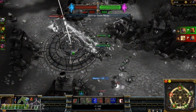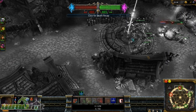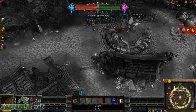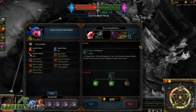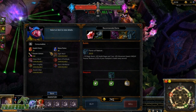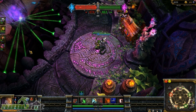We're going to take this base right now. It looks like we are winning — we have 3 bases. Actually, we have 2 bases and they have 3, but we're about to take one from them. They only have 1 right now because we're owning them. I'm dead so I'm going to go shop. I'm going to buy some boots and some more potions.